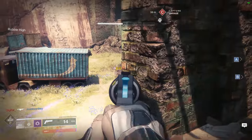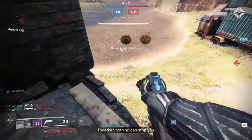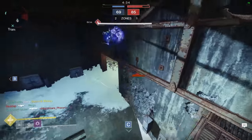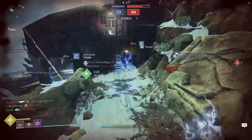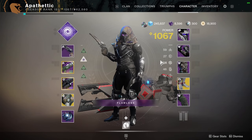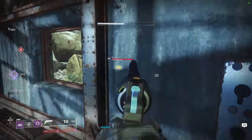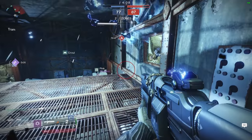Next up, armor and stats for Hunter — our focus is slightly different compared to other classes. A good rule of thumb is looking for armor with a total roll of 60 or higher. This lets us focus on the stats we're chasing while keeping other stats as high as possible, ensuring all cooldowns are as low as possible. In terms of stats, focus on recovery and mobility with intellect as a close third. Getting Tier 10 recovery is first on the list, allowing us to recover from engagements as quickly as possible, minimize downtime, and potentially win fights by getting our health back quicker than our enemies.